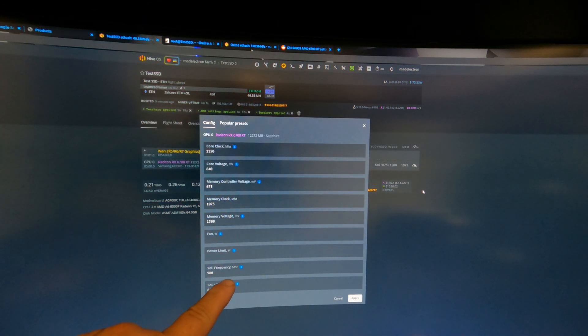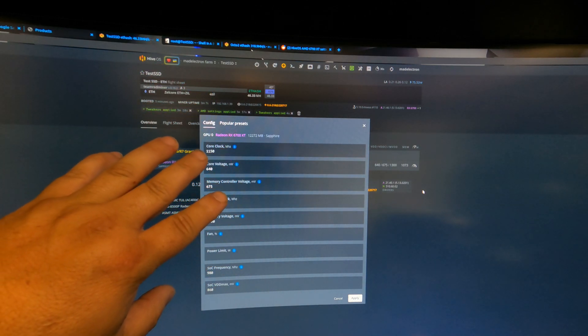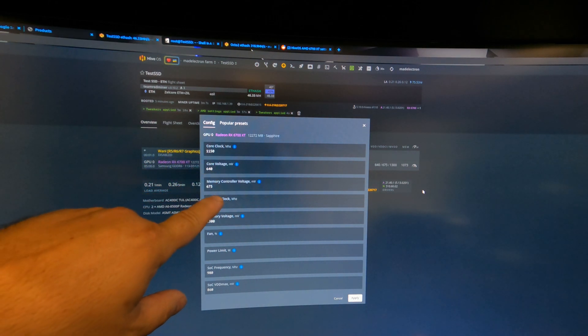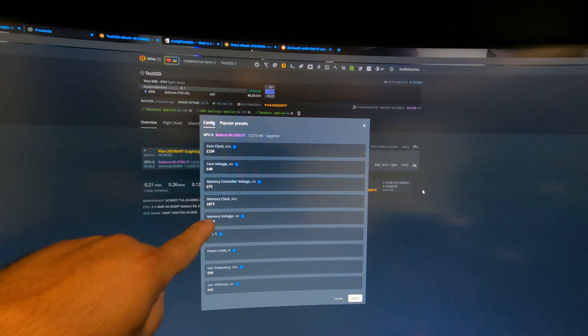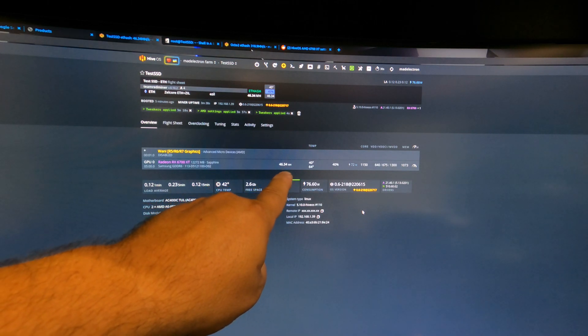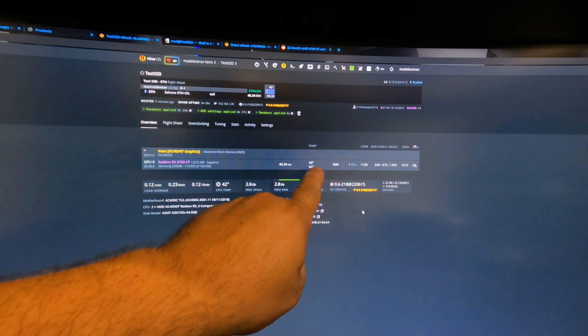To get the SoC working, I used my favorite overclock settings for the 6700 XT: core clock at 1150, core voltage at 640, memory controller voltage at 675, memory clock at 1073, memory voltage at 1300, then SoC frequency 980 and SoC VDD max 860. With those settings, it's nice and stable — we are getting 46.34 megahash at 72 software watts, still 40% fan, same temperatures.